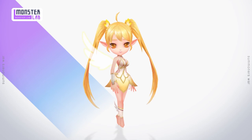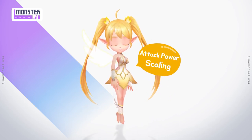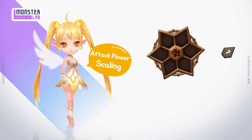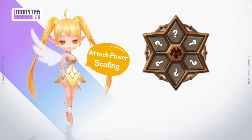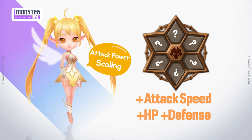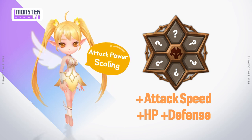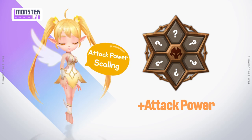Fran fits perfectly on almost any team. Her skill scales off attack power. In RTA, attack power increases and HP decreases over time, so you should focus on her attack speed, HP, and defense instead. But if you're not into World Arena, giving up tanky stats and investing in attack can sometimes be useful.